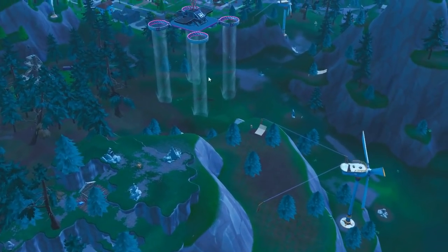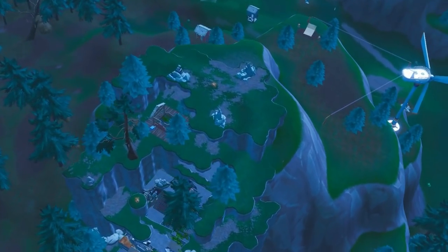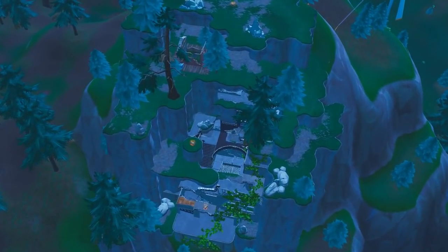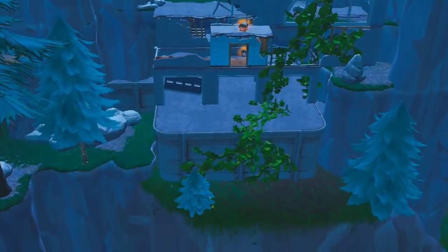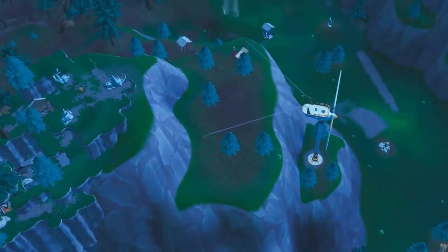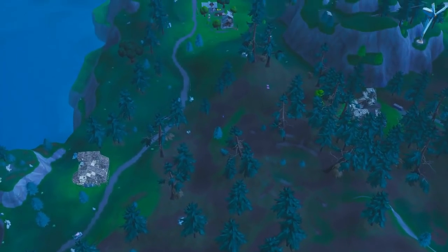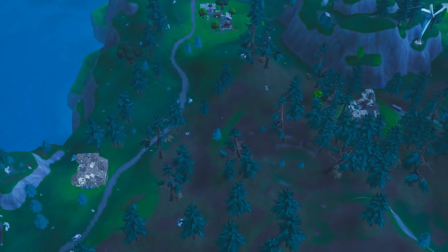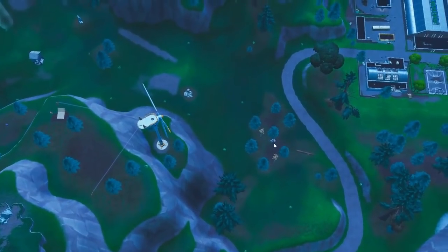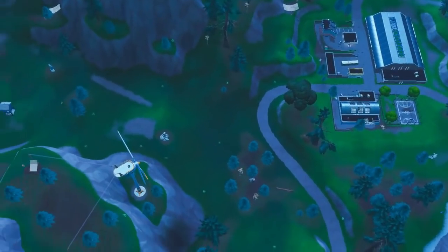Otherwise, your rotations will mostly consist of using the sky platform itself. The reason this spot's pretty good is that other than the amount of wood naturally on it, there's also max brick and max metal, and you're not going to get rotated in on, so you're pretty safe here in general. There are also mushroom spawns over in this forest. You should be careful though, because typically people may land around here, so just make sure you stay alert. There are also mushroom spawns over here, as well as one chest down here that typically doesn't get taken by the player who lands at the soccer stadium.